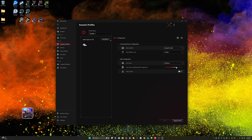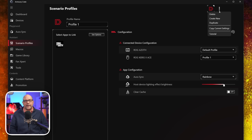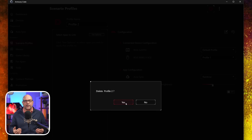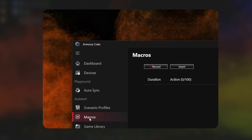Scenario profiles is a really useful feature if you are steeped in ASUS ROG gear and play a variety of games. From scenarios, gamers can set up an FPS profile, an MMO profile, and a productivity profile to adjust their mouse, keyboard, and lighting settings. As for macros, I don't use these as most devs consider macros as cheating — so gamers, beware if you use macros for games.